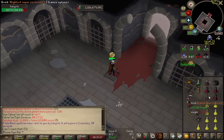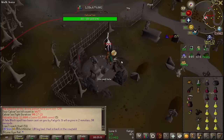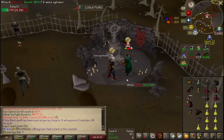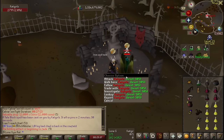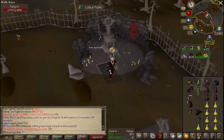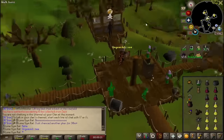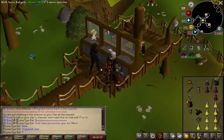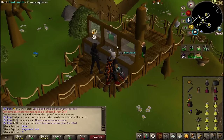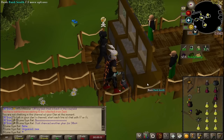No way, you ran away! Why would you run away from me? I'm TBing you, I'm hitting you. They're ungeared and still praying mage. This dude probably just got a heart attack.